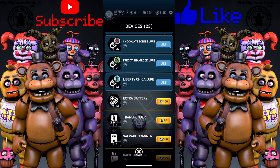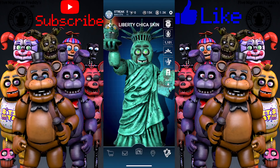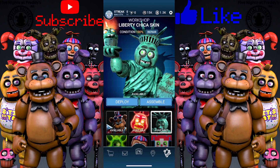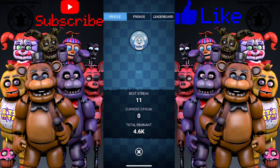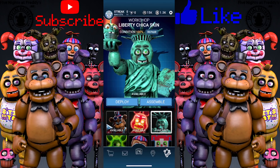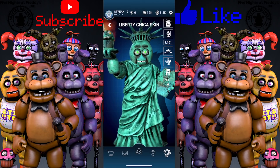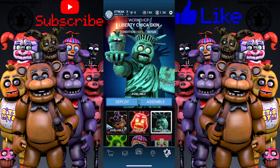I guess let's go ahead and summon Liberty Chica, and hopefully she'll be easy. I really like this design — it's interesting how they're giving the animatronics clothes now, like Firework Freddy and now Liberty Chica. There we go, Liberty Chica — she's looking very snazzy.